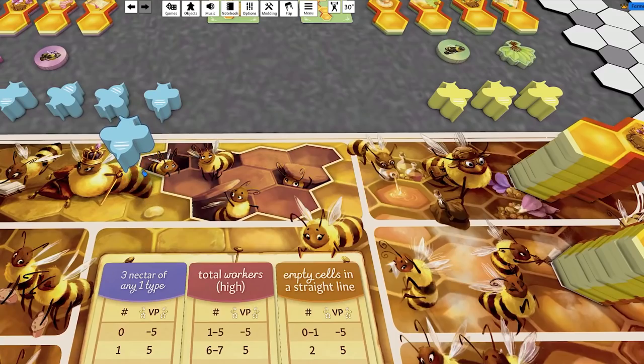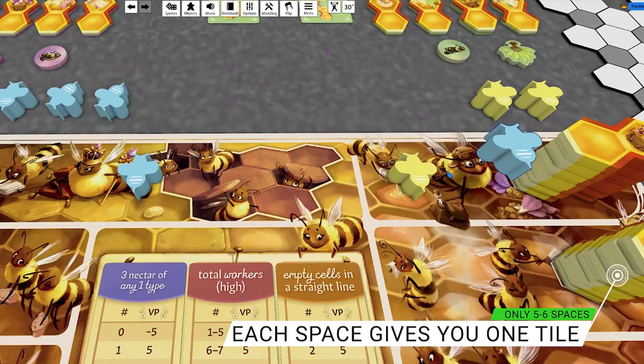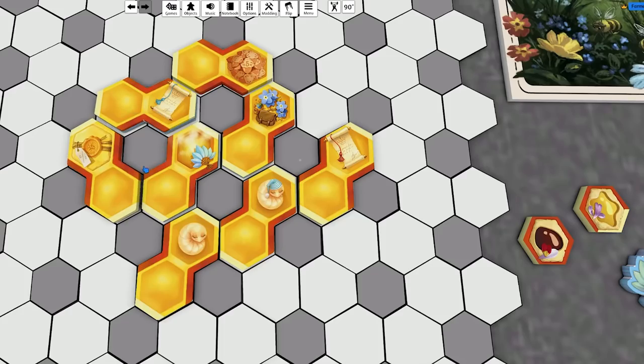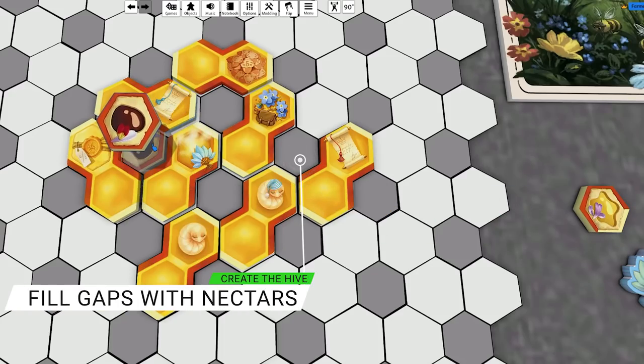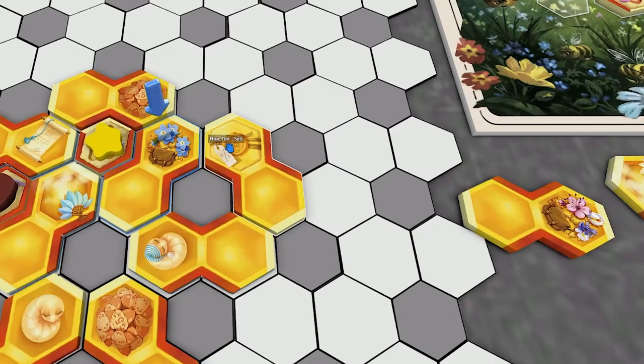Honey Buzz is at its core an economic game, but it's done through a mixture of tile laying and worker placement. You have bee workers that you can put on spaces around the board in order to collect more tiles that you will then place into your hive in pretty much whatever way you like. What you're aiming to do is create empty cells — a space or gap surrounded by various icons that give you special abilities when they trigger. They trigger as soon as you create the empty cell in full.